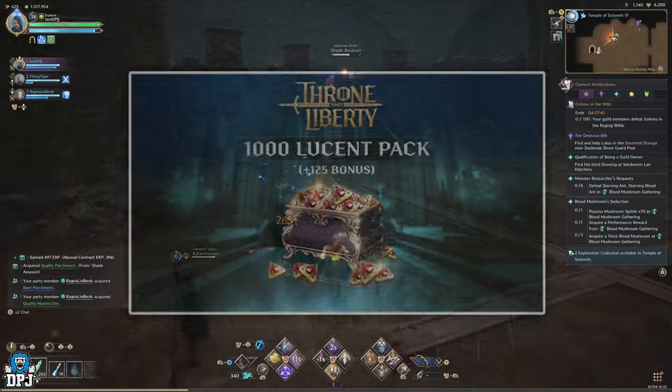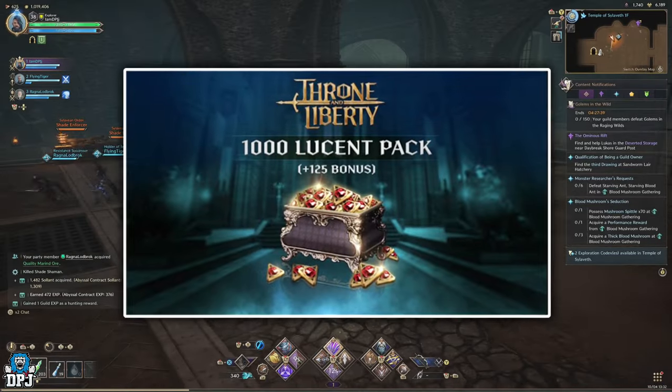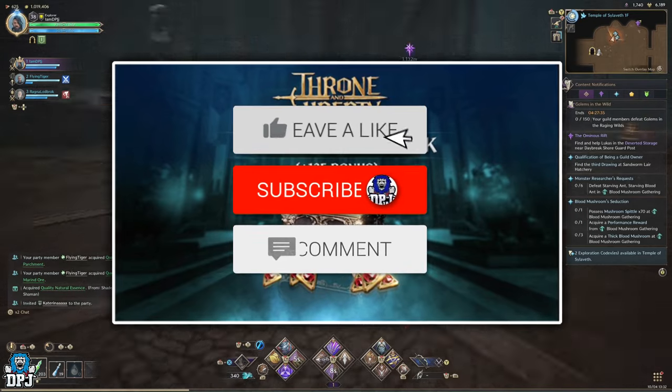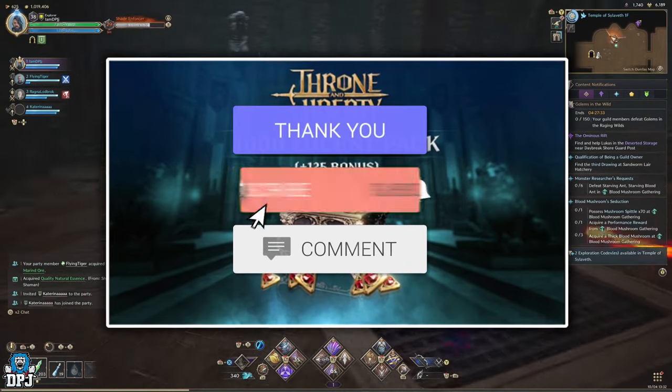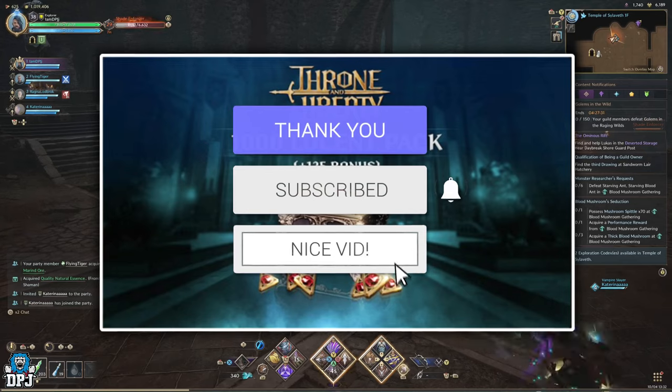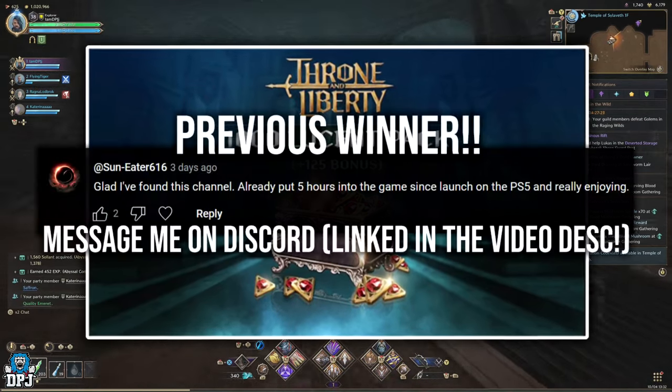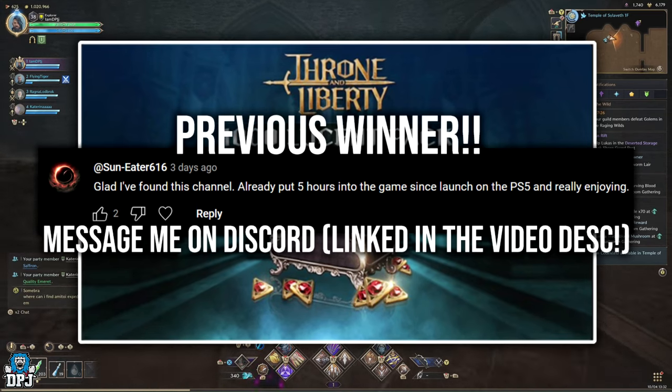How's it going guys, my name is DPJ. I'm giving away 1000 plus Lucent and if you want to win it's as simple as this: drop a like on this video, leave a comment down below, make sure you are subbed. I'll pick winners from the comments section and announce them on tomorrow's video — good luck everybody. The more active you are, the better your chances of winning.